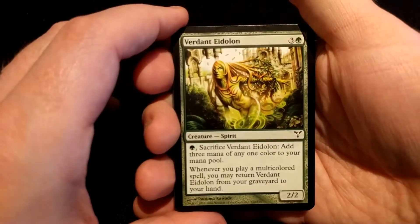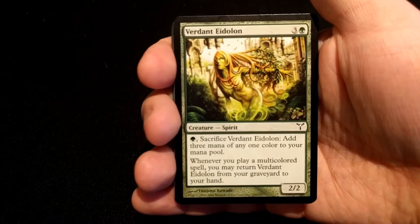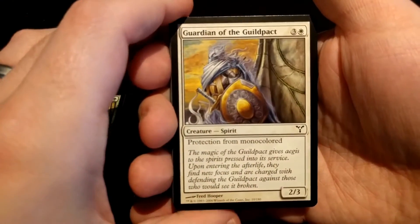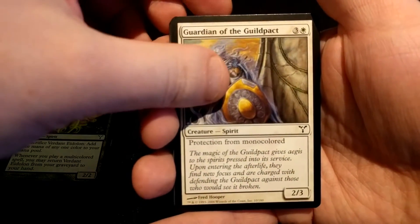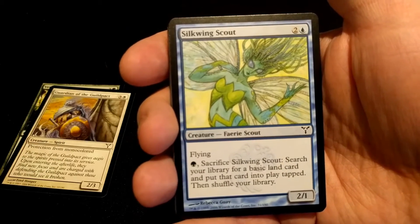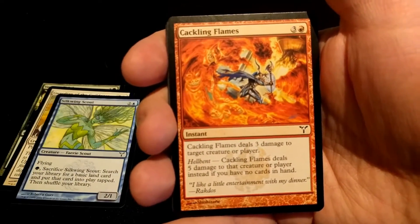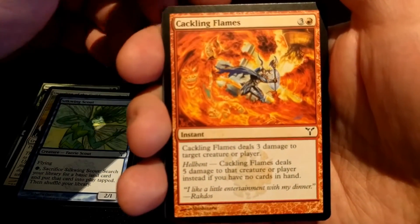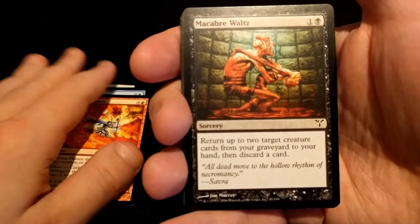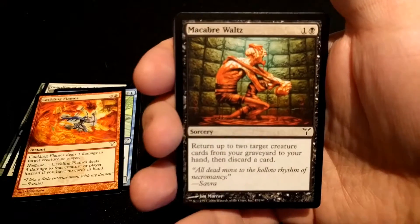Starting off we have Avernit Eidolon. Guardian of the Guilt Pact. Slickwing Scout. Cackling Flames. I like the hellbent mechanic. Macabre Waltz — a reprint in the latest set.